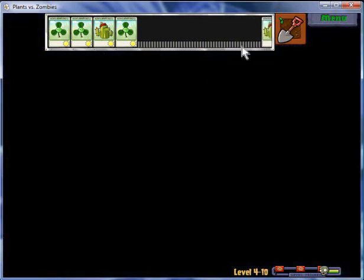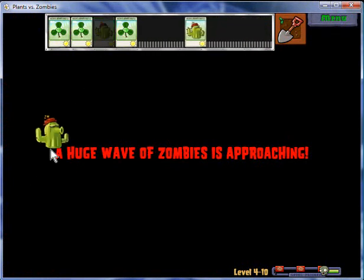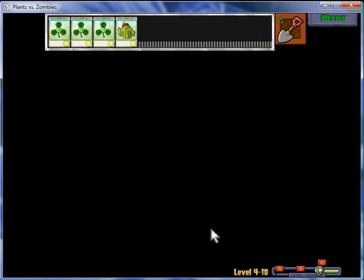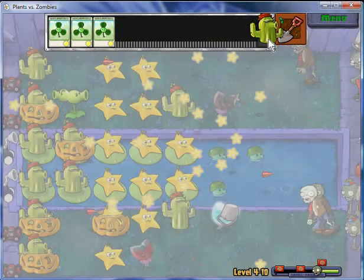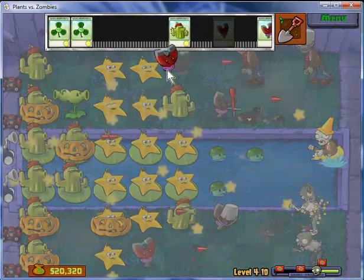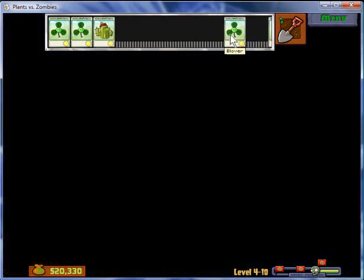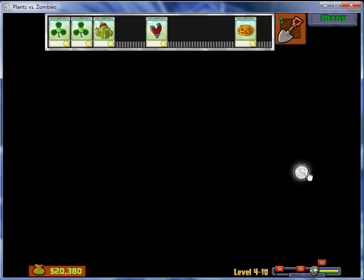We got a nice triangle of stars — that's really great. There are three flags on this level. I haven't seen the Yeti yet. Just wait a little bit longer, it'll come out. The good thing is, as long as you have a cactus in every row, all the balloon zombies are absolutely useless — they won't be able to do anything.